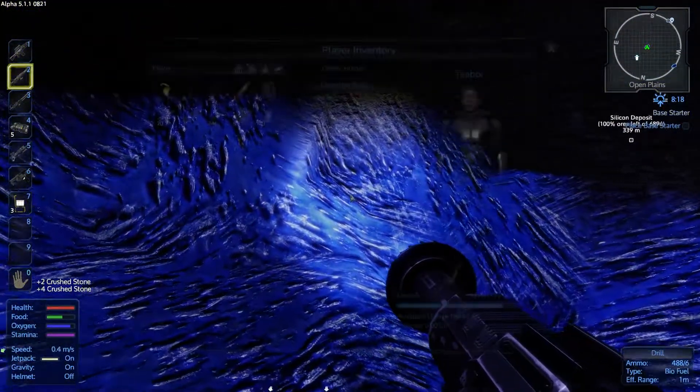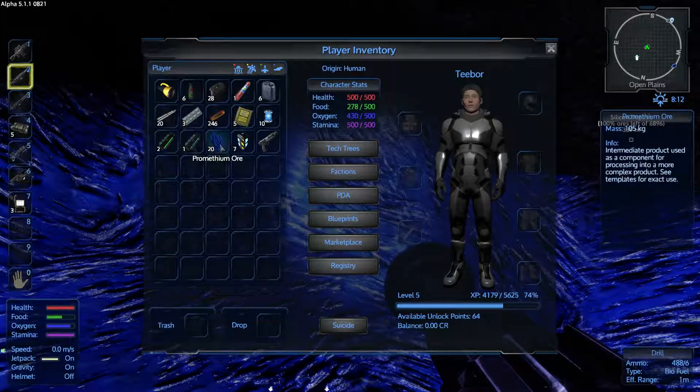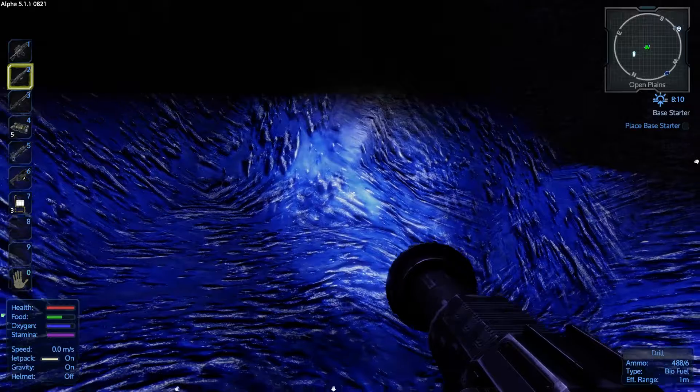Let's have one last look at the tier 1 drill. It has a range of 2.5 meters, reload time of 3.1, and ammo capacity of 50. We've used about almost half of that fuel just doing what we've done there. We picked up 20 Promethean and 28 Crush Stone — that's fine because we had to dig our way down from the surface, so we're going to get Crush Stone which is otherwise rubbish.